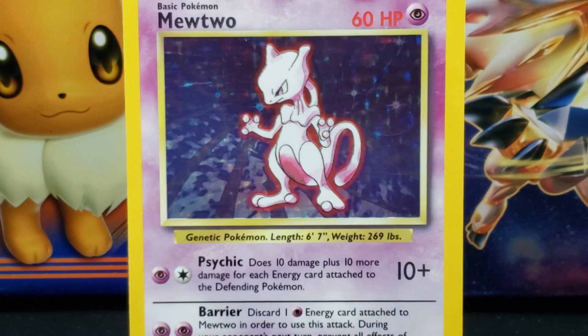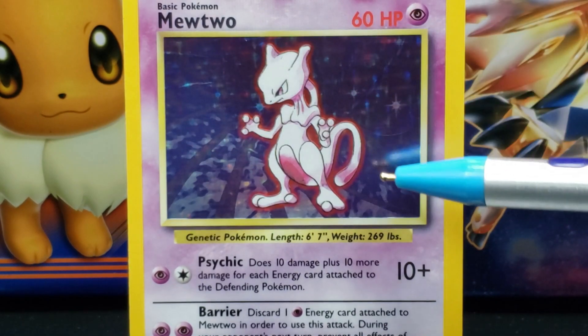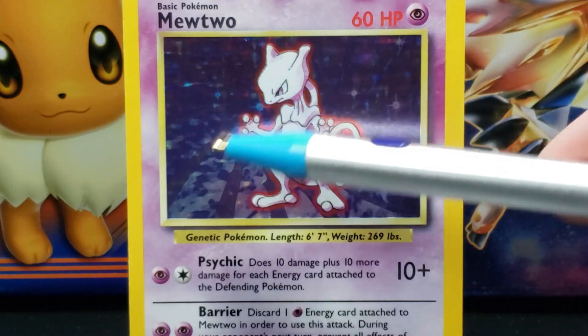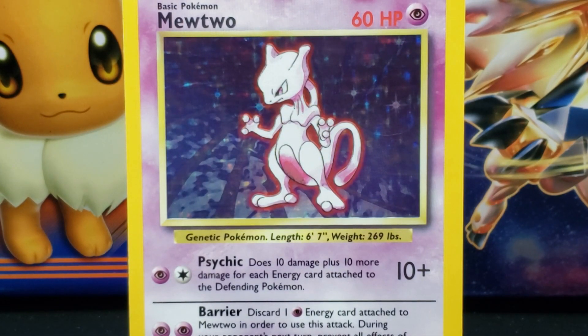Mewtwo is standing on a purple holographic background with curved darker purple rays that start off thin at the top and become wider around the bottom, extending out from behind the Mewtwo in a spiral-like manner. The background has the resemblance of cracked glass — or in this case, Mewtwo is cracking the background.